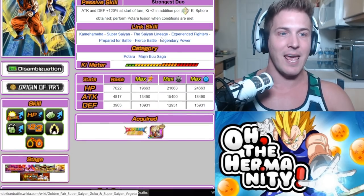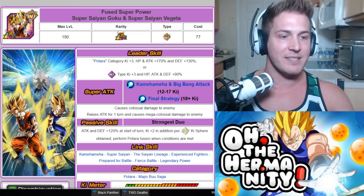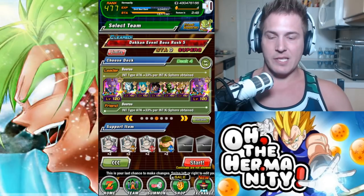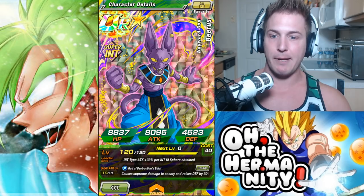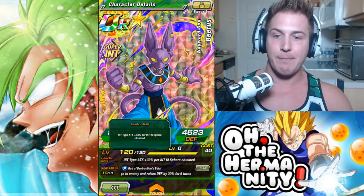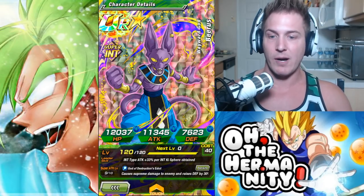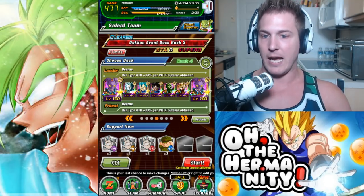With that being said, let's take him for a test run. And if you guys want to make sure you never miss any of my future video uploads, make sure you go down and click that notification bell. So this is the team that I've built and I have Beerus as my lead, because we're doing the nuke test first — INT type attack plus 33% per INT Ki Sphere obtained — and I have a friend Beerus as well in order to maximize that attack.